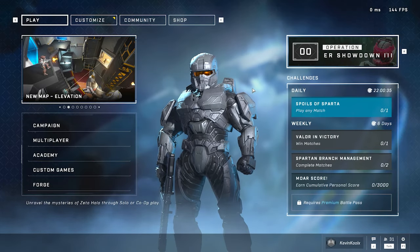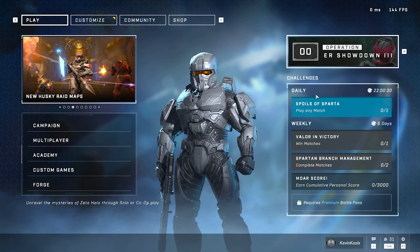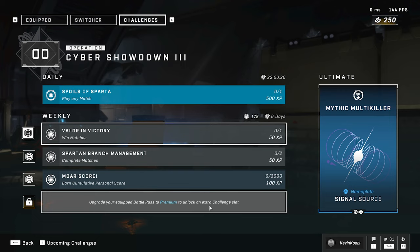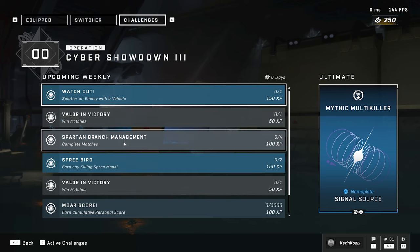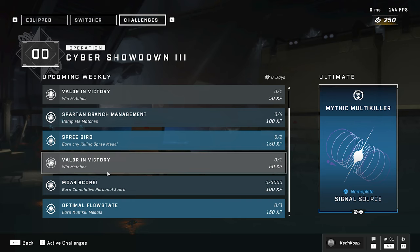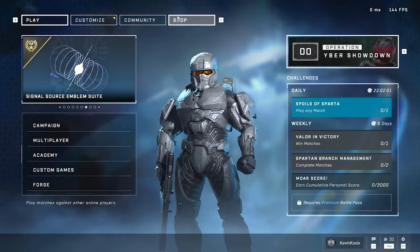The big thing that comes with Halo Infinite is the progression, right? That's going to be tied very much to how you get through this pass. Your daily challenges are the best way to go about doing that — just play matches and earn XP to progress. I have not bought into the premium pass because I don't think that coating is worth 500 credits, especially since I don't have 500 credits. Most upcoming challenges are just win matches, complete games, earn score, get kills and three medals — the most difficult one. Your weekly ultimate reward is going to be a nameplate, and we have to check that out.